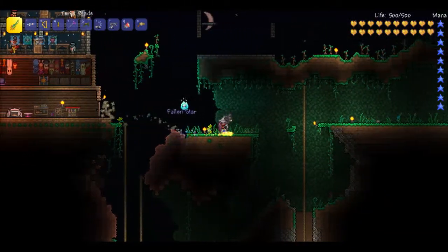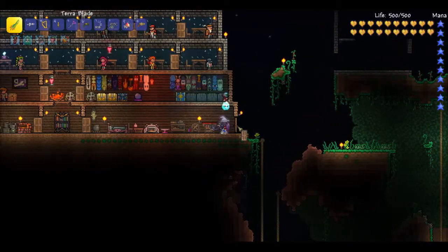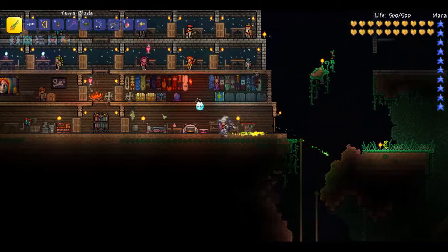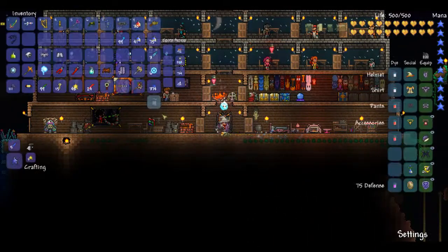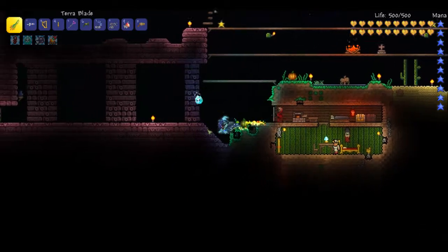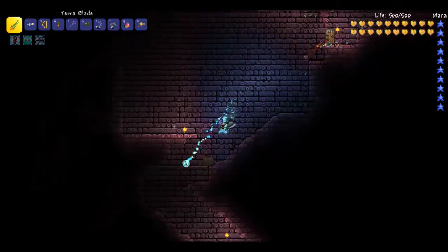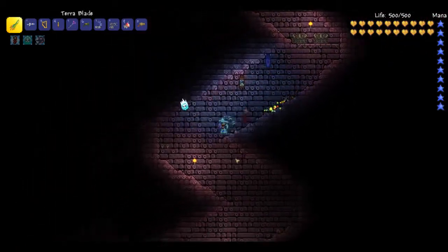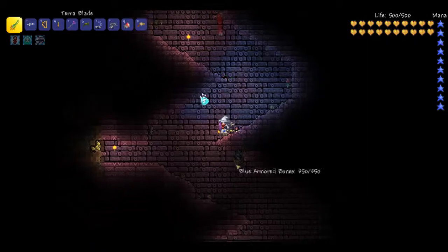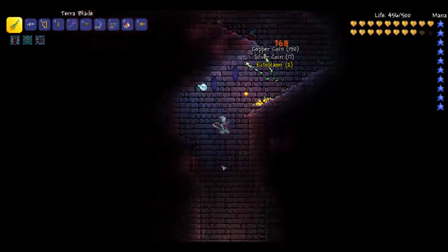Hey, you know what's cool? I didn't sleep in my bed here at home, so I can actually just mirror back. Let's do that. Cool — into the dungeon! Let's get some ectoplasm. We are going in here to kick some butt, take some names, get some of that good stuff. Okay, give me some stuff, guys.